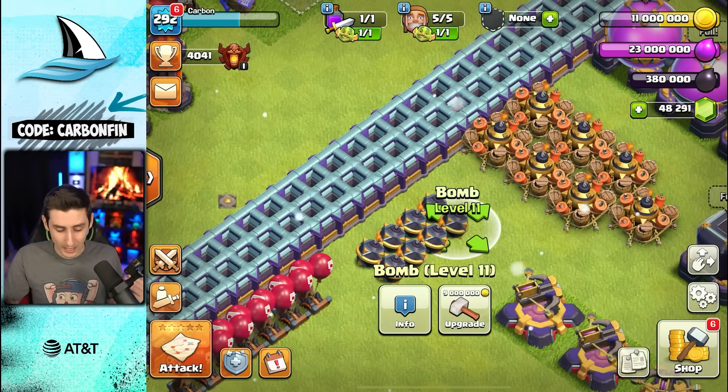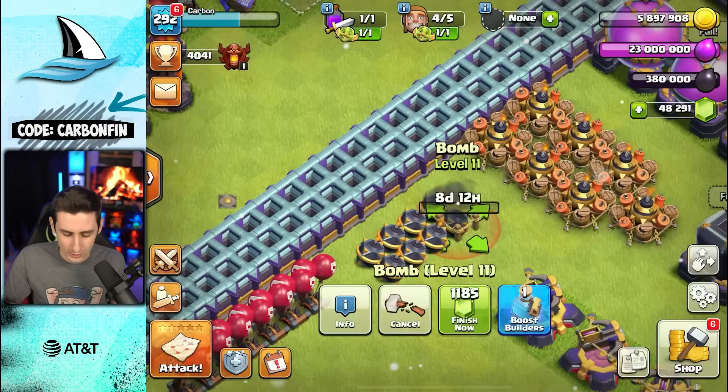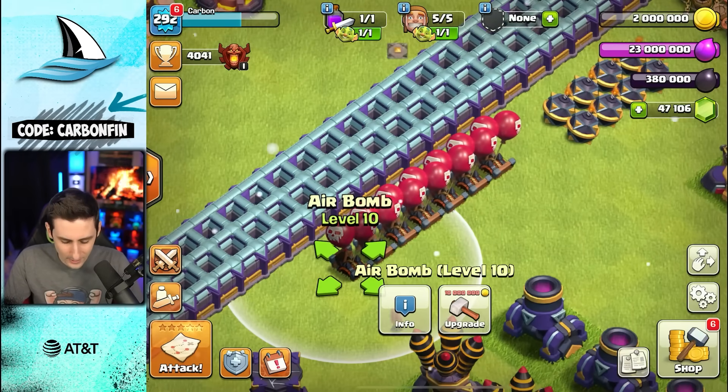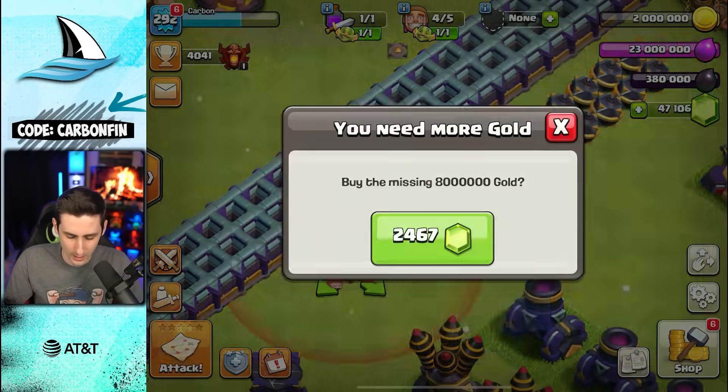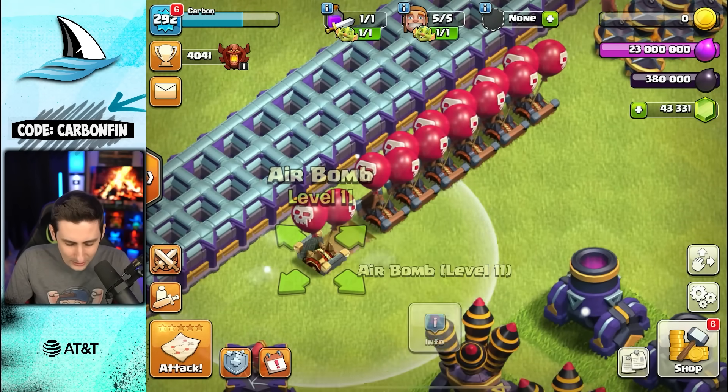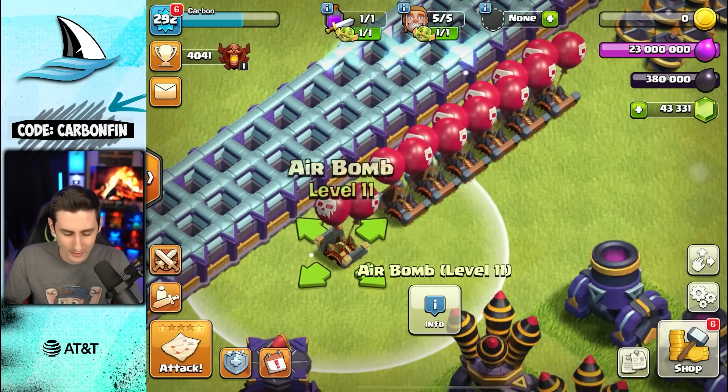Let's take a look at the Bomb going from level 11 to level 12 — it pretty much looks the same. What about the Air Bomb? Let's upgrade it and finish that off. It looks a little different at level 11, but it's still going to be very difficult to fly through.